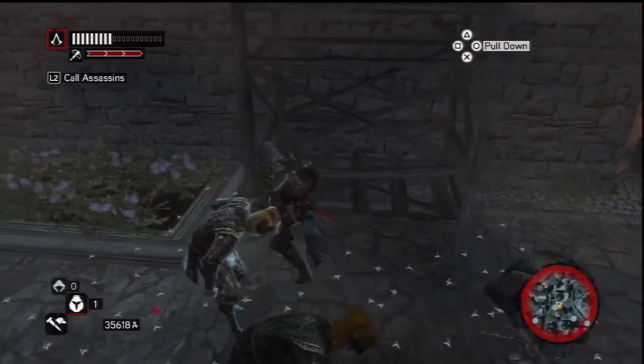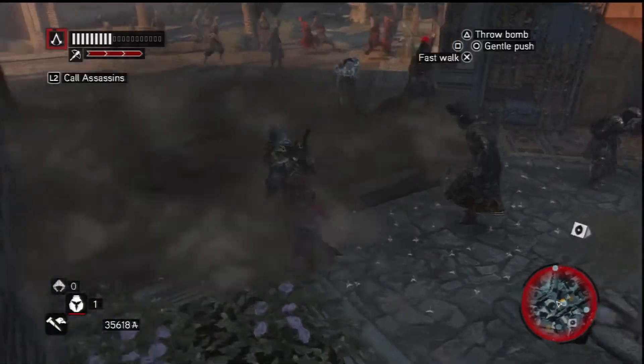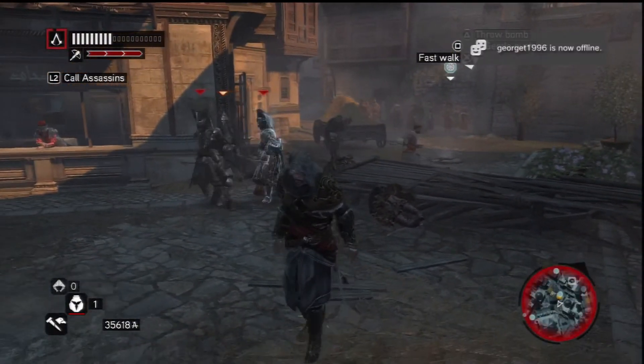A little tip: you need to hold R1 and press circle to run into the corner of that building. As you're running towards it, just hold down circle and it will pull the edge. You have to do it from the edge only - it should squash all five.